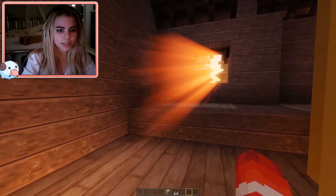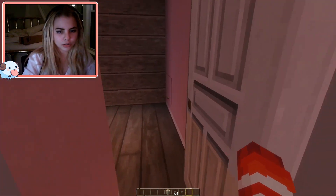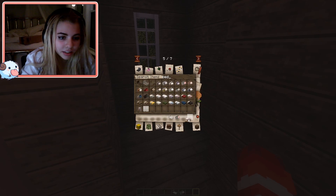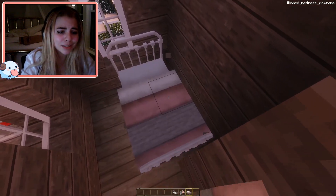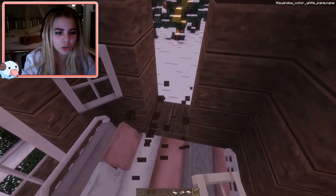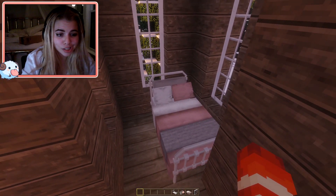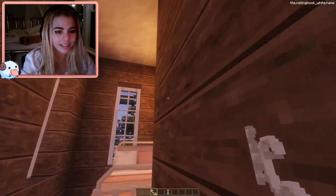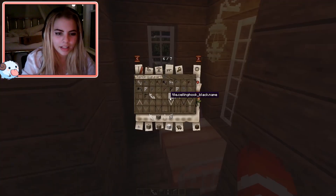We're gonna have the boys bedroom, the master bathroom and bedroom, and then the girls bedroom. I wanted to make the girls room very girly — just very feminine, literally just the color pink as a personality, because sometimes that's kind of a vibe. I'm a very strong mixture between being very girly and not very girly, but today we're going very girly. It's not gonna be obnoxious girly — it's gonna be classy girly.